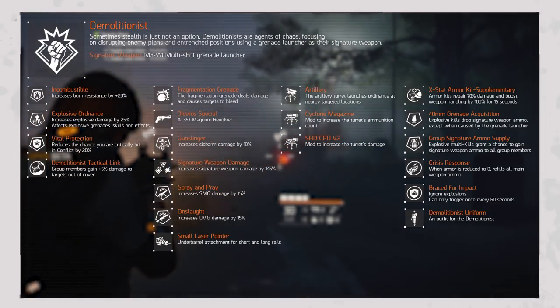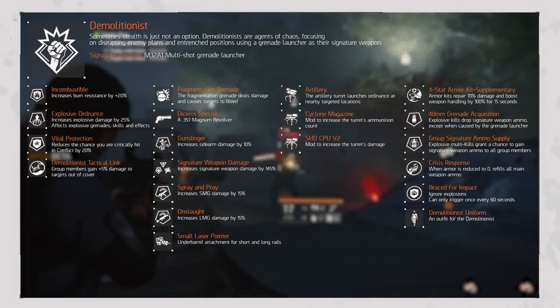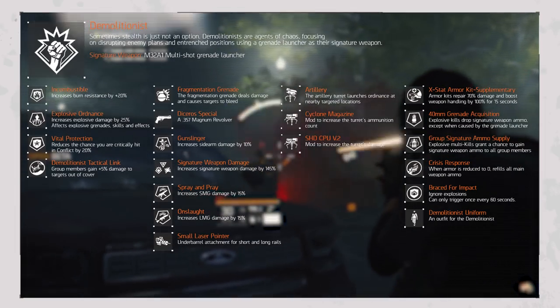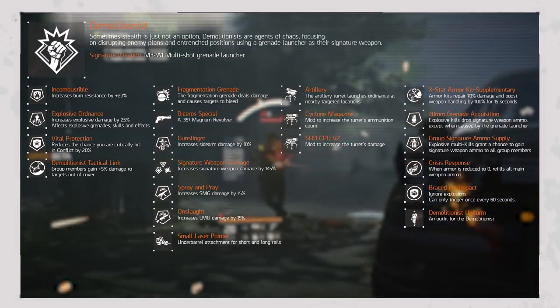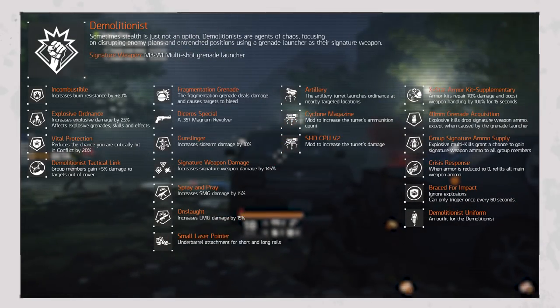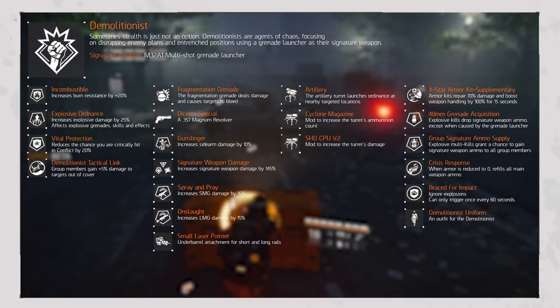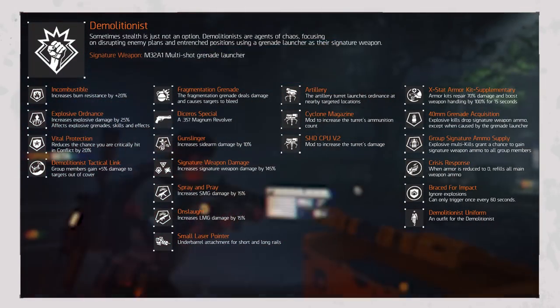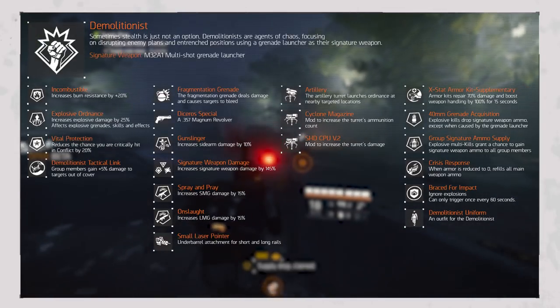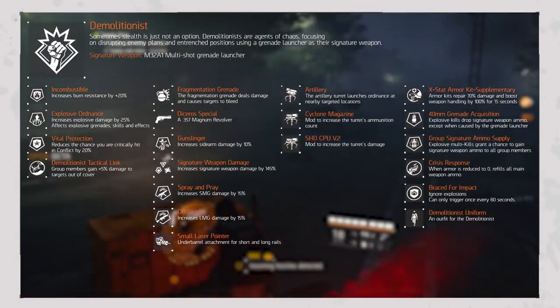The Weapon Modifiers add Fragmentation Grenade, replacing your grenade slot with a grenade that deals damage and causes targets to bleed; Dicerous Special adding a 0.357 Magnum Revolver to your arsenal; Gunslinger increasing sidearm damage by 10%; Signature Weapon Damage increasing your signature weapon damage by 145%; Spray and Prey increasing SMG damage by 15%; Onslaught increasing LMG damage by 15%; and Small Laser Point adding an underbarrel attachment for short and long rails.